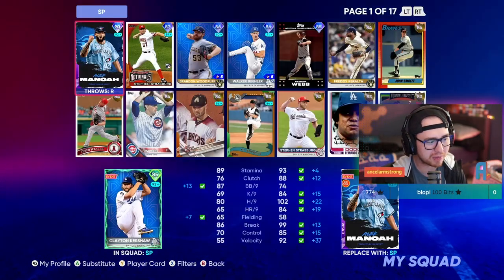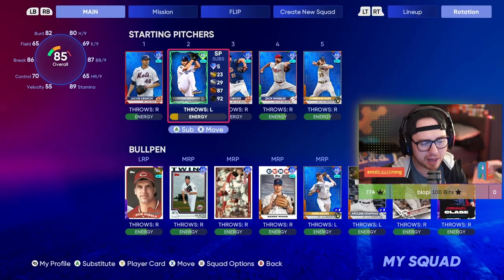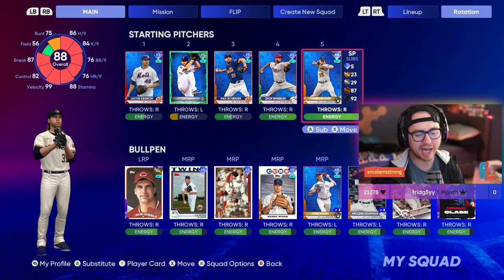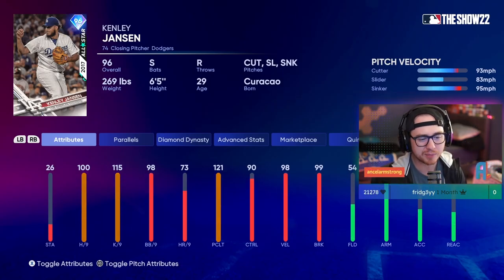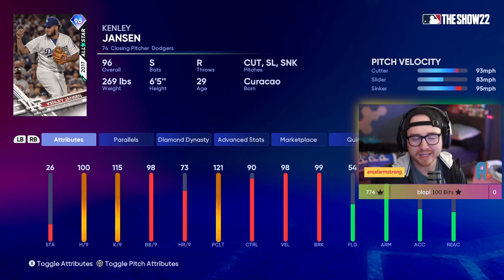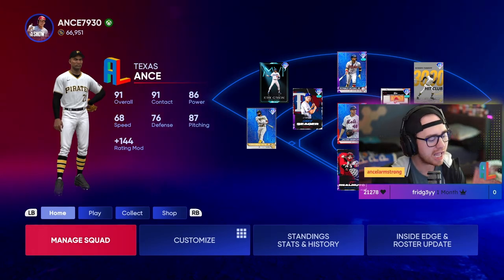In the rotation we got deGrom and this supercharged Kershaw. After Kershaw loses supercharge I may go Walker Buehler, Brandon Woodruff, or just rock Alec Manoa. We also have Scherzer, Wheeler, and Corbin Burns. Added Kenley to the bullpen as well — Kenley Jansen with that cutter-slider-sinker combo, 100 on the hits for nine, 115 on the K's for nine, with good control. The team is coming together at 91 overall, and we still have 66,000 stubs in the bank.